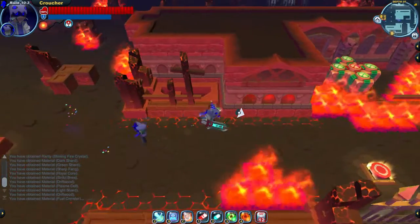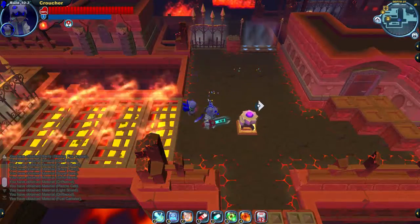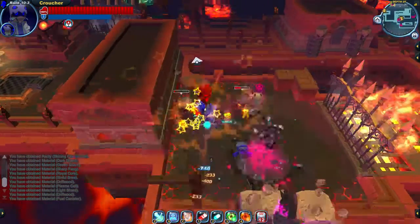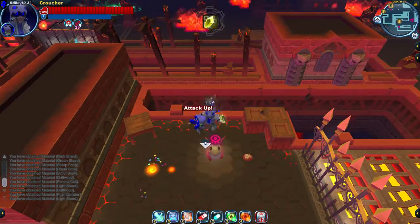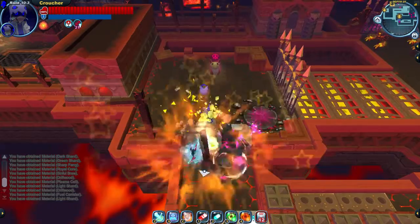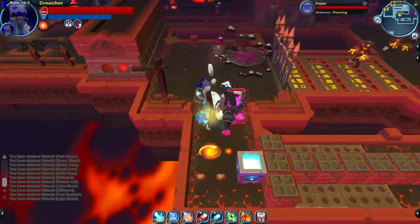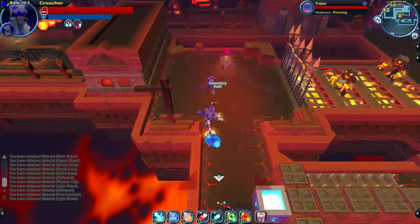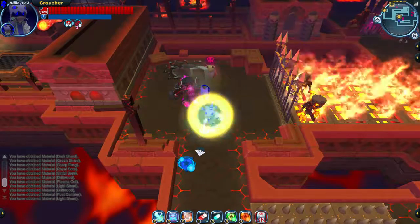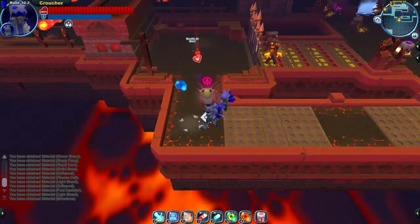Now we're off to the right side, which most people do first — it really doesn't matter, just whichever rooms you prefer. This room: you hit the switch when the fire is down, you cross over, and a bunch of skeletons pop up everywhere. Then there's a Trojan blocked off by a wall of bricks with two healers. If you have a Blitz Needle, just wait for the Trojan to swing, then target the healers with a charged up Blitz Needle attack — you can break through the blocks and kill the healers.